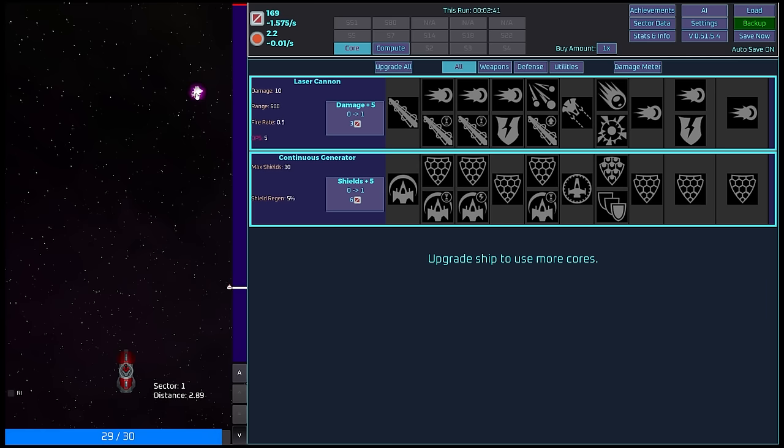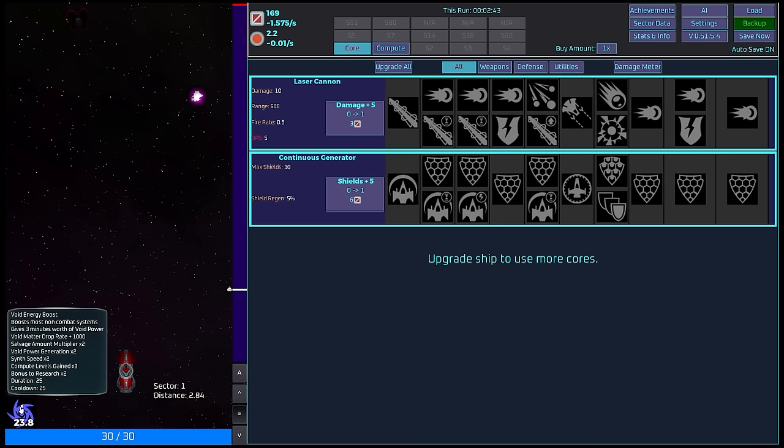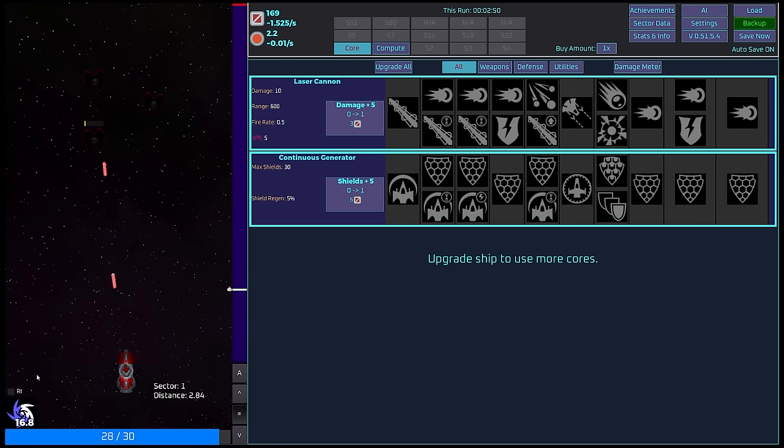There's another clickable — a void energy boost. It boosts non-combat systems, which does a whole bunch of things that doesn't particularly matter at the moment. But we'll get to the upgrades. Let's actually look at upgrades.